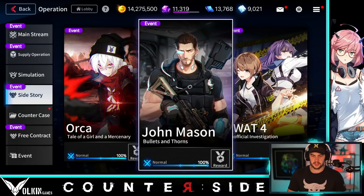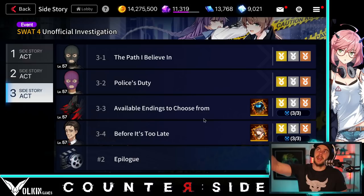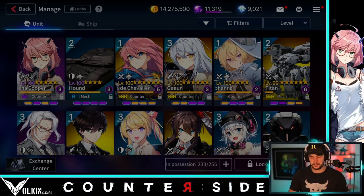What I want to look at first is where to get her. If we go into operation, definitely be doing these side stories every day. You've got the Orca, John Mason, you've got her, there's Jane Doe in there, there's obviously Stronghold and stuff like that. Do these every day — you do have a chance of getting the full character, that's how I got mine. And the awesome thing is now that we can limit break past level 100, you've got the chance to get extra copies to limit break to 102, 104, 106, so on. Definitely a massive thing to do daily and try to get those copies.